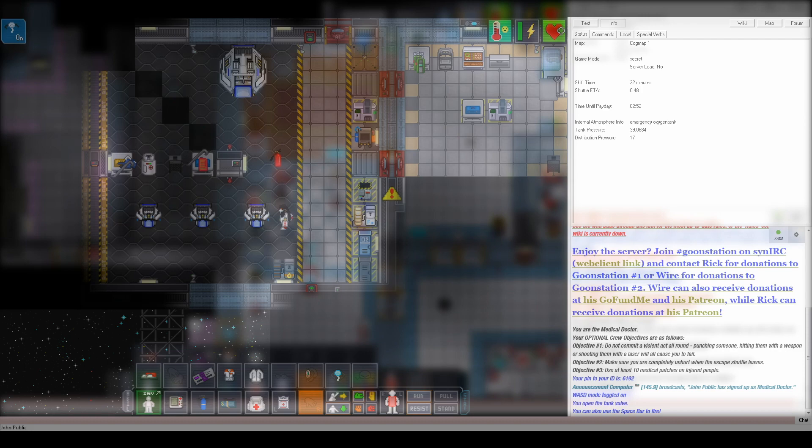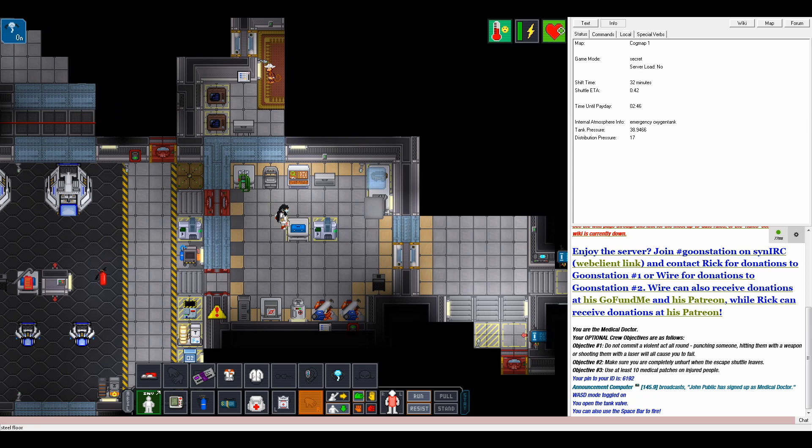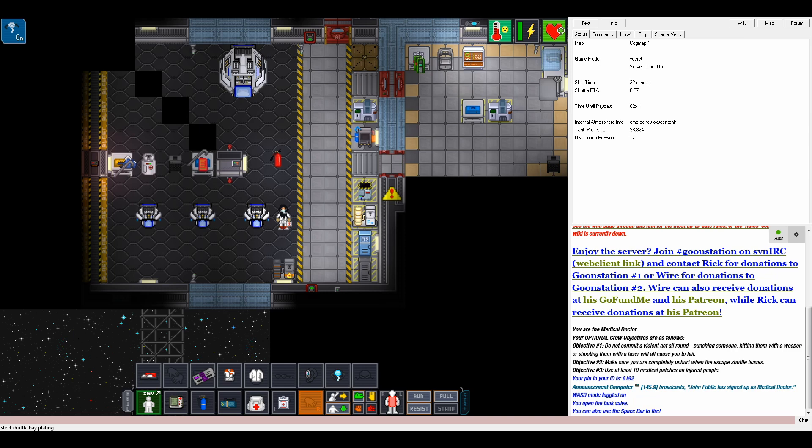I encourage any new player to just blow a whole round or two on doing exploratory stuff. Root around in maintenance, grab a mini-putt pod and run around space, check out the asteroid field, explore some derelicts, die horribly to drones where no one can find you. Sky's the limit. You never know what mysterious things you might find out there.